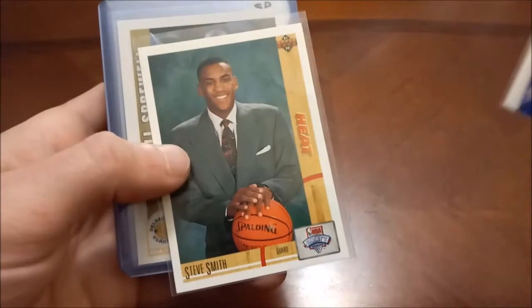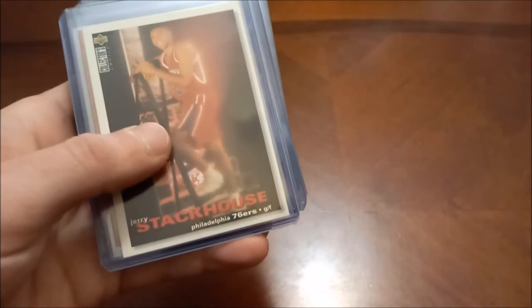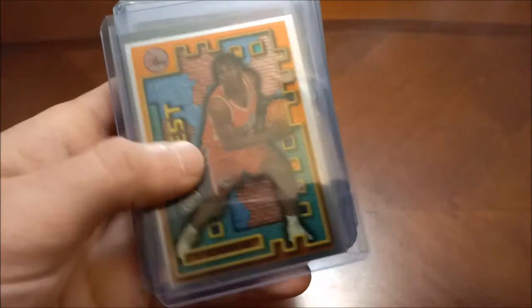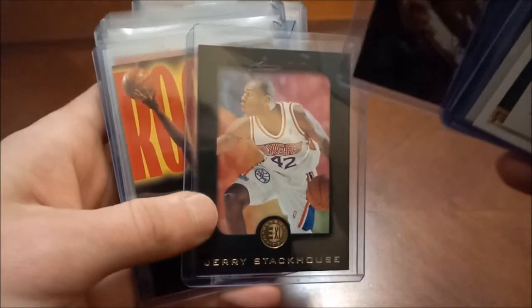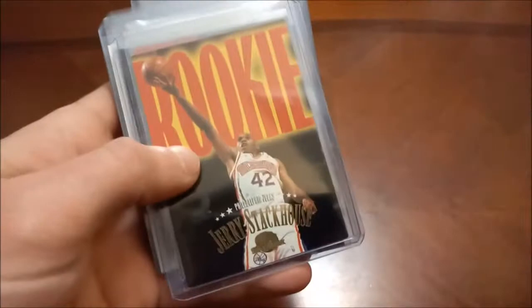Sprewell kind of came out of nowhere — I believe he was drafted around the 24th overall pick. Jerry Stackhouse — that's his Collector's Choice, Finest Mystery, Hoops rookie. These are all 95-96 Metal EX — those are beautiful. It's like a framed design, almost like baseball's 2020 Diamond Kings with the red border. There's his Skybox and Ultra. This is an insert — Stackhouse's Scrapbook.